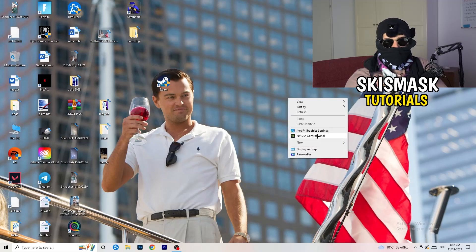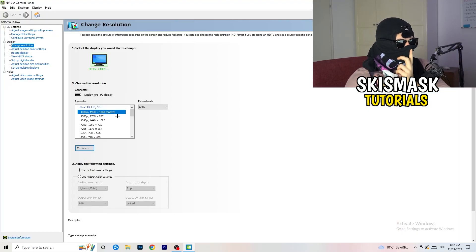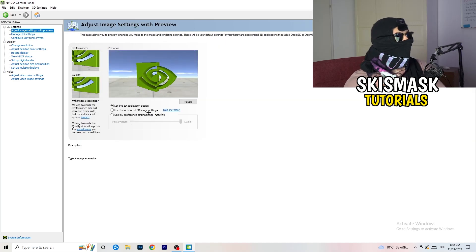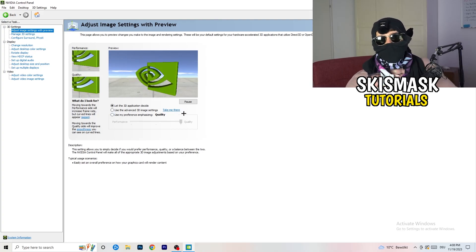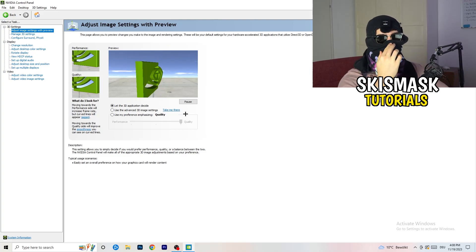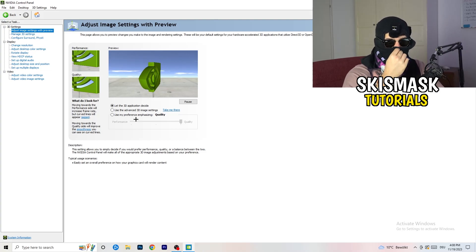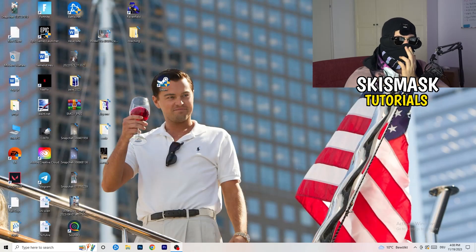Right-click your desktop and open Nvidia Control Panel. Go to 3D Settings on the left and click Adjust Image Settings with Preview. You'll see a slider — I'm currently on Quality, but if you want to increase performance, reduce FPS drops, and increase FPS, drag the slider toward Performance. Apply the change and close the panel.